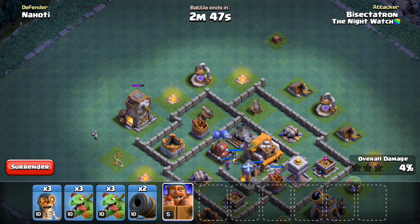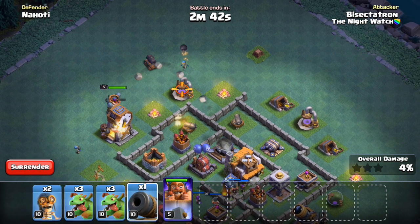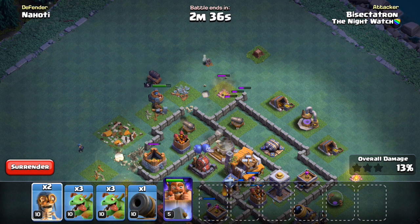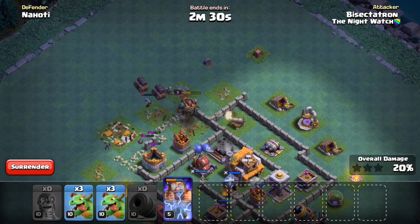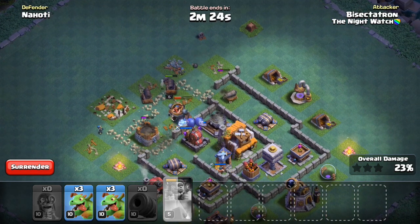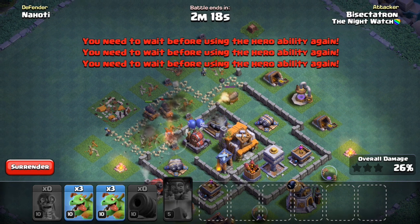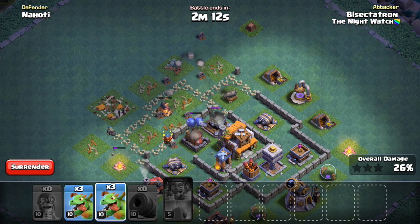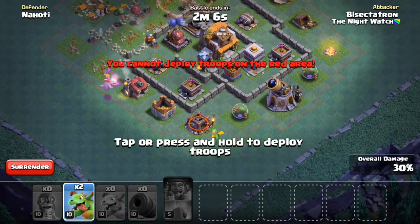Hey guys, what's up? BISectatron here from One Hive Gazette, here with the next video and it is all about the update that has brought us the new Builder Hall game mode. The boat has finally landed ashore and it has found an entirely new village that's separate from your original village and is a little bit different in terms of the defenses, the buildings, the troops. This video I'm going to be covering all of it — defensive, offensive — just a complete overview of the entire new game mode. Be sure to subscribe because I'll be making more videos on this new Builder Hall game mode in addition to the usual Clan War content.